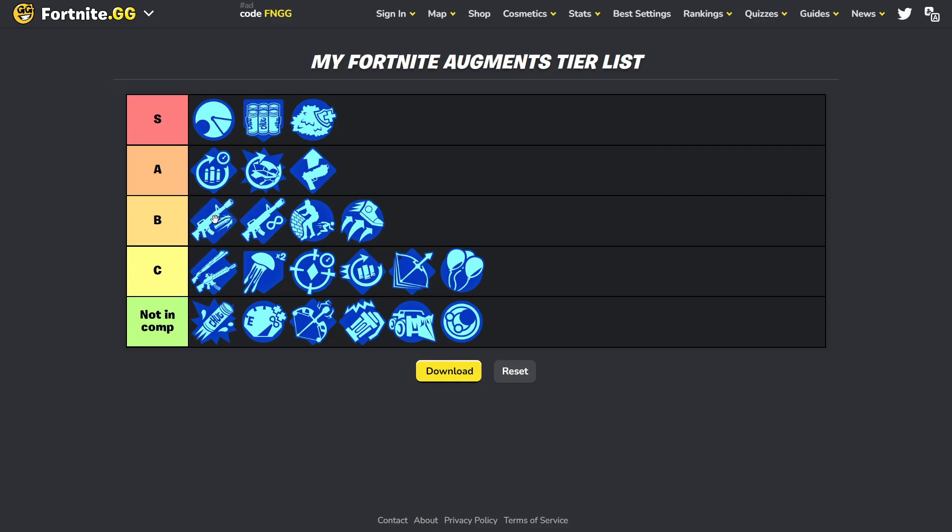'First Assault' is going to be really good, especially for surge, mainly if you have the red-dot scoped rifle. If you hit a headshot, you can do almost 100 damage if that's the first shot of your magazine. That's still really good, actually, but not one of the absolute best.